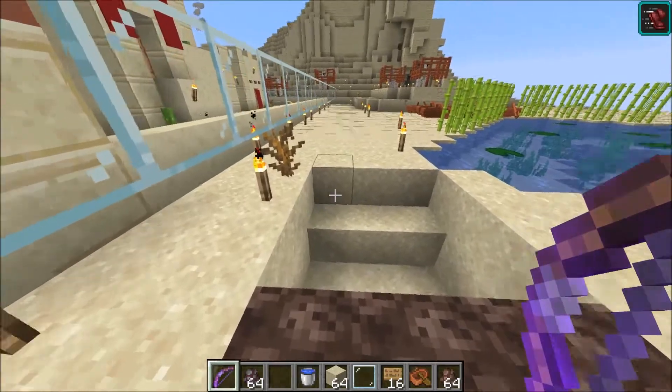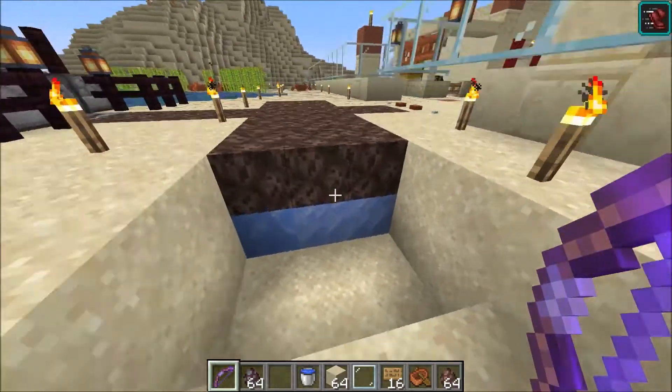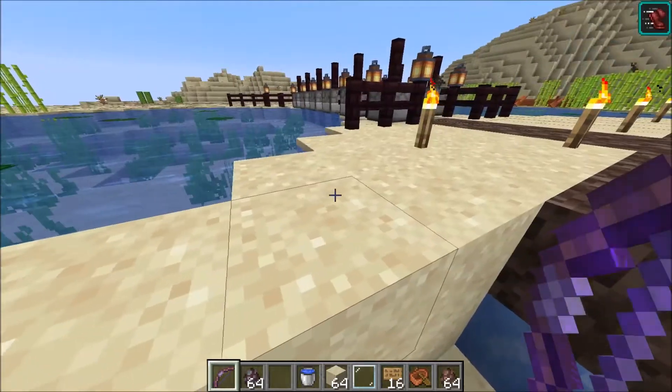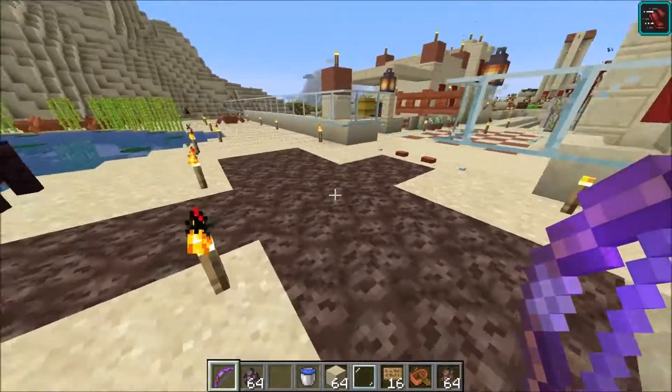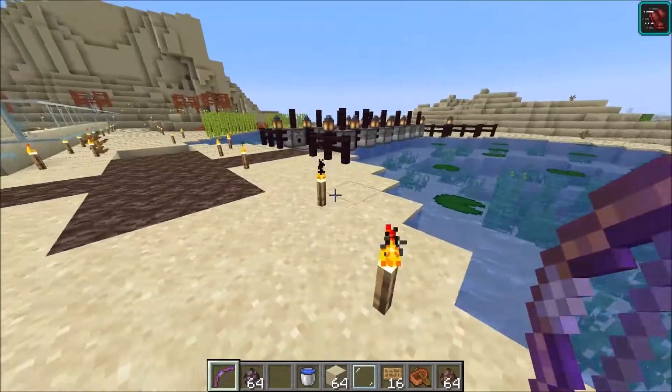The next trap is soul sand with packed ice underneath it — it will act as a slowing trap, since the pillagers are pretty fast.